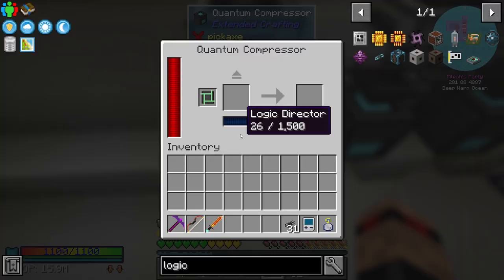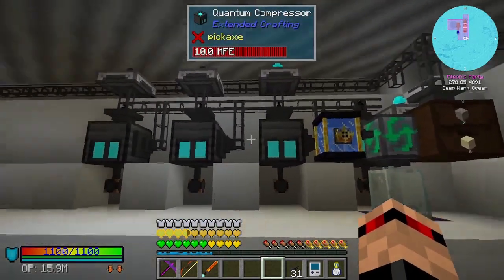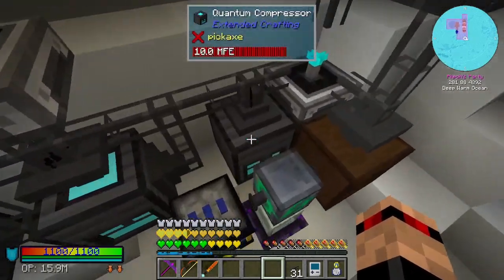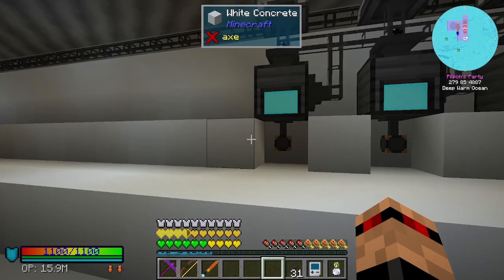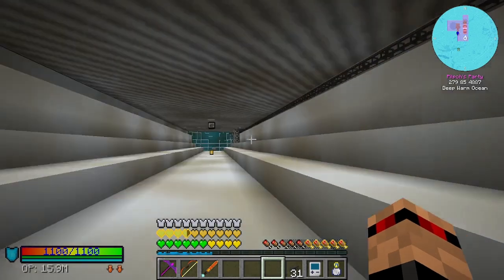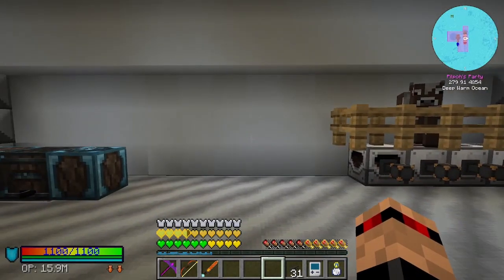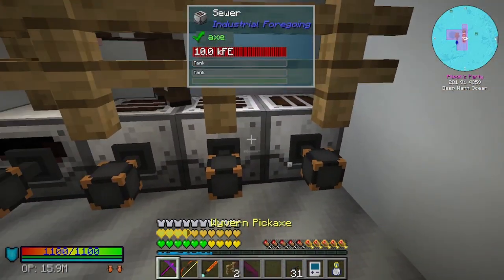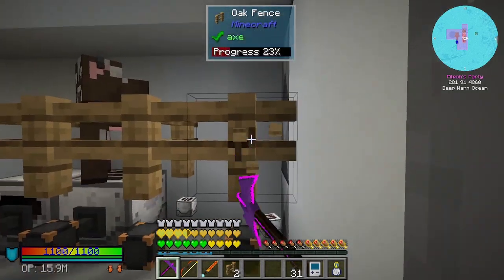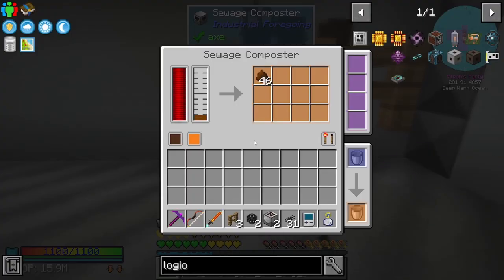We've got three set up - oh wait, four, sorry, I forgot about the clay one. How could I forget about the clay one? We've got tons of them now. So that's four out of thirty - making our way there. I might start taking these off somehow. We don't need these two here either. Hello cow, making us lots of poop!